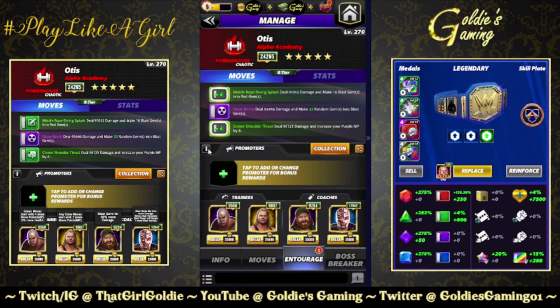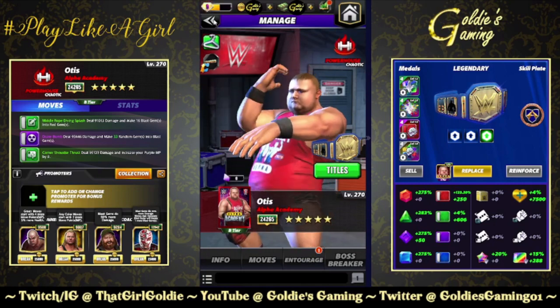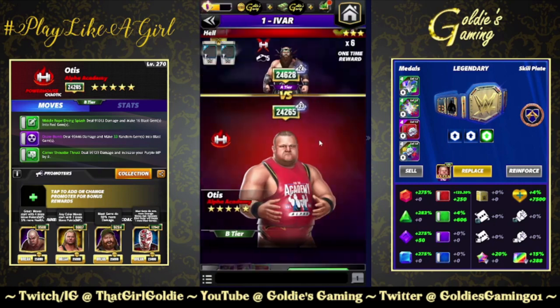Boosting the blast gem and red gem damage — red being his primary color — we do have to run double MP trainers for this. My Tyler Breeze is not worked up so I am using NWO Perfect in the interim. Steel and NWO Perfect — Tyler Breeze or Trick Ricochet would do. Two green: Trick Sammy for 50 more damage to blasts, Acro Ray for 25 more damage plus an extra blast gem.